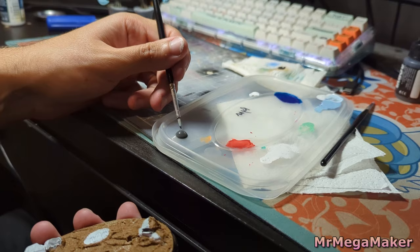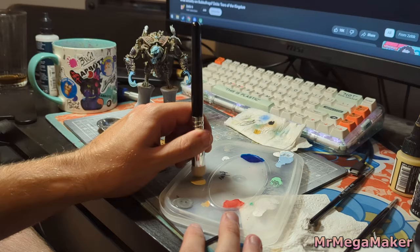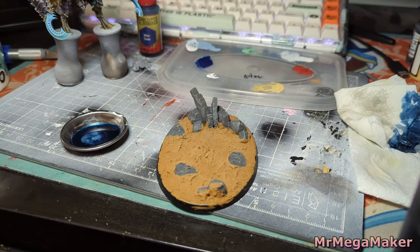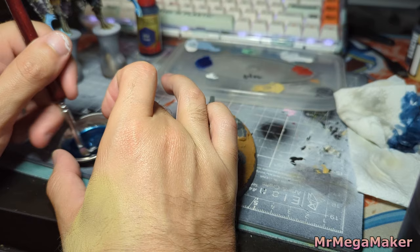I'm going to prime the rocks white, then paint over with a dark gray, and then dry brush with a golden brown to bring out all the edges. Just by itself it looks quite good but it doesn't really match the theme.